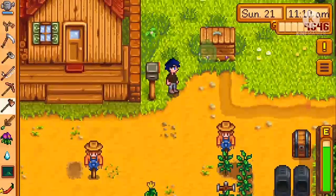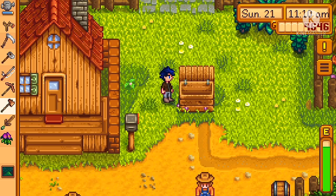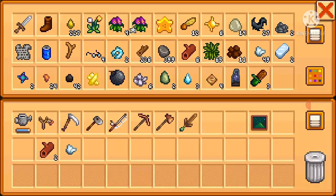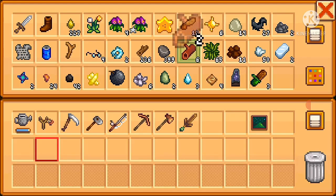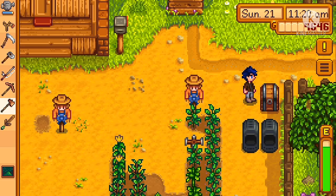I'm wondering how much I get for the cookies. I'll sell these items. I don't really need the frozen tear so I'm selling it. I'll organize my chest — put the iron here and the hardwood there.